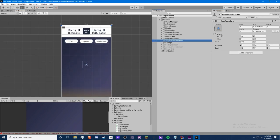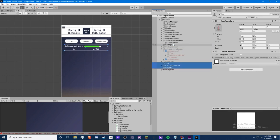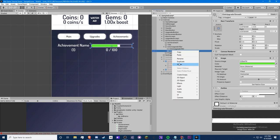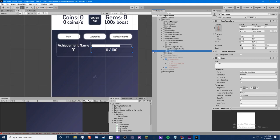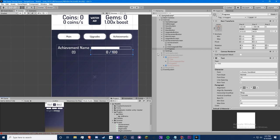Inside the achievement screen, create another empty object and call it 'Achievement' — we're going to create an achievement prefab to make our lives easier. Make it roughly the size of your buttons. Inside it, create a title text, a progress bar, and a progress text to show how far you are into the achievement. Arrange them so it looks good.